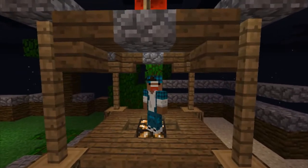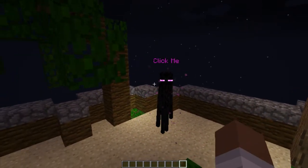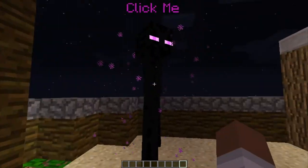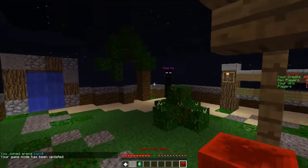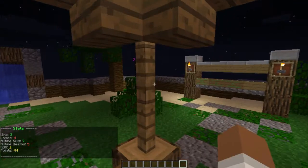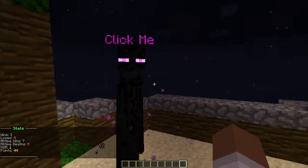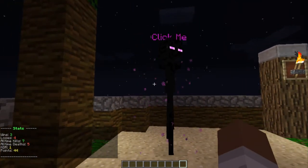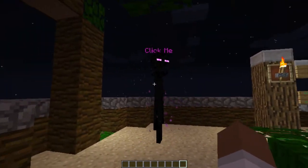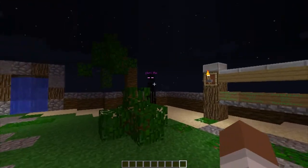If you guys do not know what an NPC is, an NPC is basically any entity or mob that does not move, or moves wherever you want and not where it wants — so no more roaming free. As you can see, a command was just executed. If I click this guy, a command will be run. You can add any command, like one that makes you join a game, teleport to another place, or anything you want.